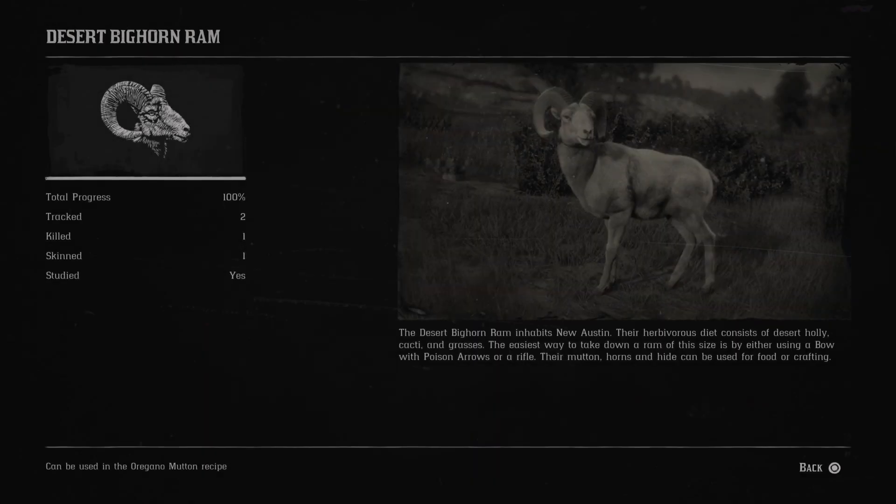The desert bighorn ram inhabits New Austin. Their herbivorous diet consists of desert holly, cacti and grasses. The easiest way to take down a ram of this size is by either using a bow with poison arrows or a rifle. Their mutton, horns and hide can be used for food or crafting.